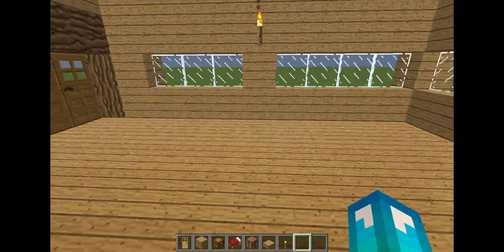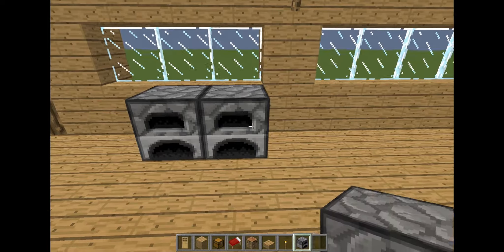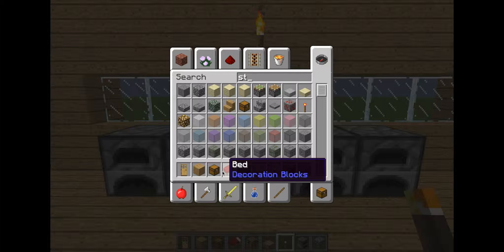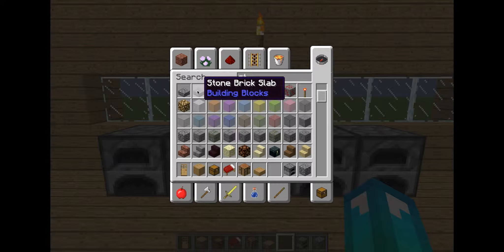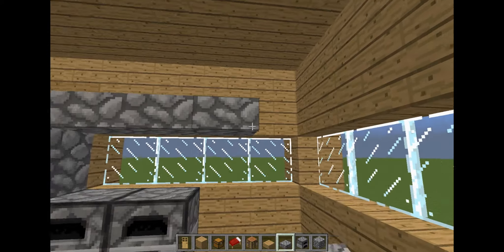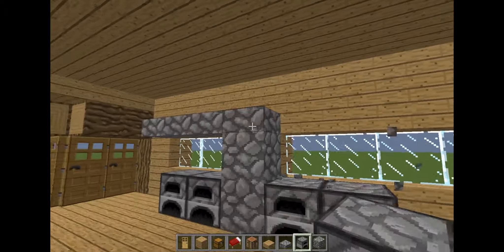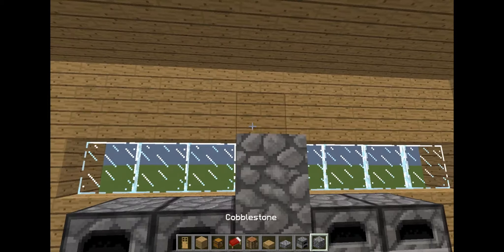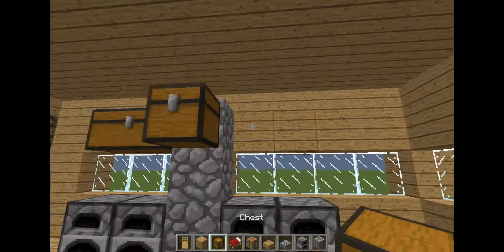Now what else — oh, kitchen! Let's do a kitchen — furnace here, here, here, lag — here, here, and then we'll put cobblestone in the middle. I don't think this is going to work because there are slabs on top — yep, of course not. You know what, we'll just have it be stone going up. Actually, let's just do what I said before — that's fine. We'll put chests on each side — put chests there.